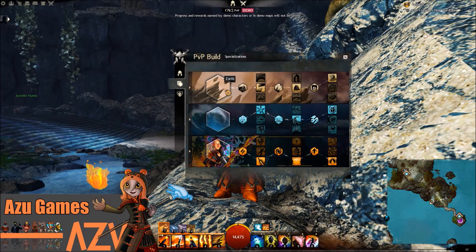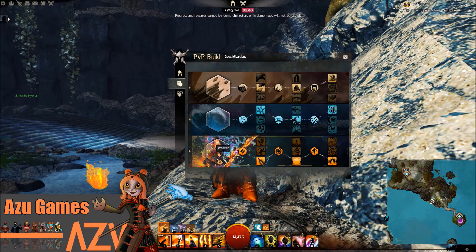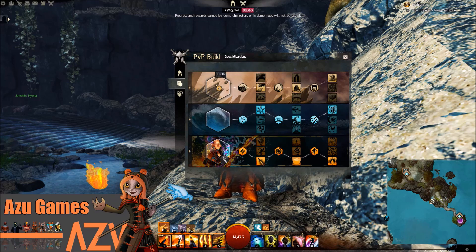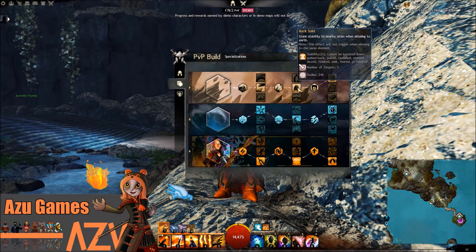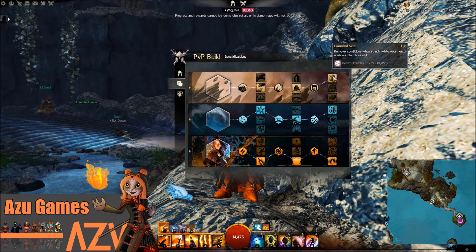Let's start with the current default build. It recommends starting with Earth, Water and Weaver, while equipping the sword, the dagger, and the armor. In terms of specializations, they recommend Earth, Water and Weaver. In the Earth spec, they come default with Serenity Stones, which is damage increase and duration increase of bleeding, and on top of that you get Rock Solid, which gives you some stability when you move to Earth, and finally they recommend Diamond Skin, which removes conditions when you're struck while your health is above the threshold of 75%.